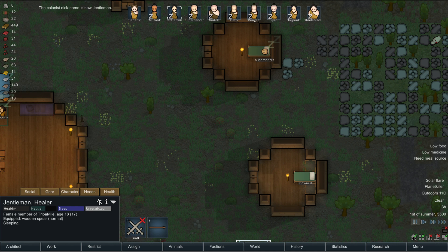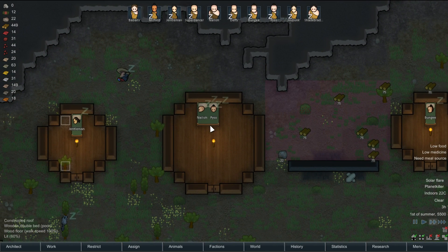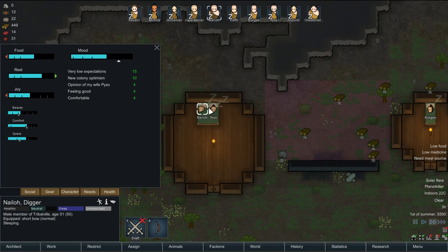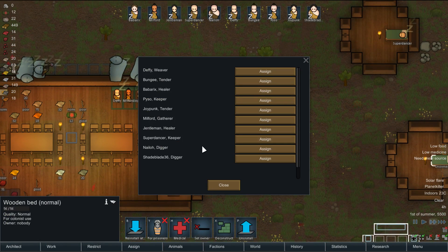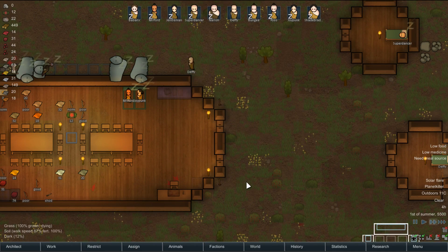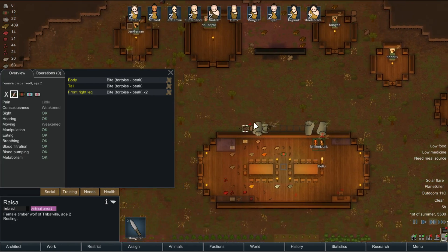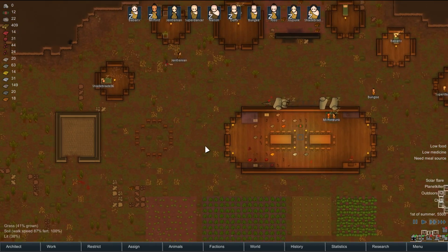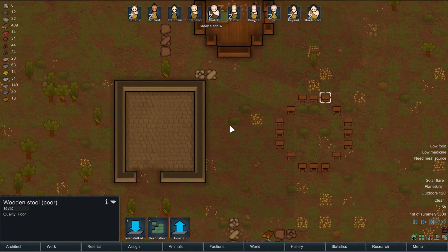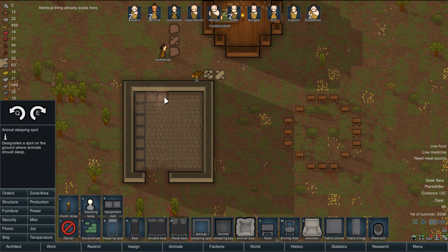For some reason the renaming didn't work for you. Need a meal source — yeah, we're working on that. Nylo and Paiso, you happen to be married now. And then I can put Defi in here, and then there's Milford and Joypunk for the last two. Oh, you killed a tortoise — good job. And the cat — cat killed a raccoon! Tootsie the cat is pretty vicious. Killing a raccoon is no small feat.